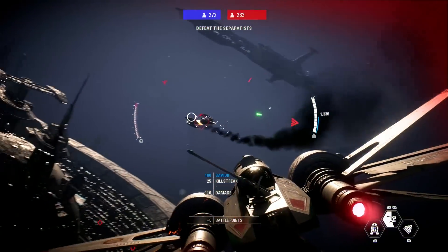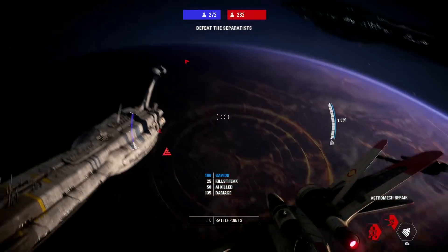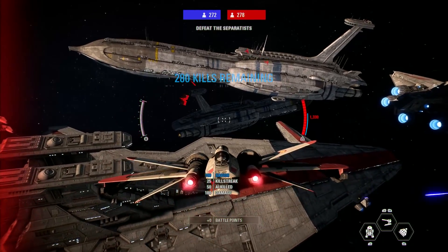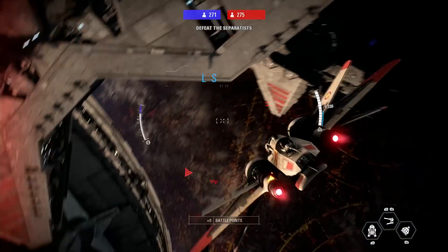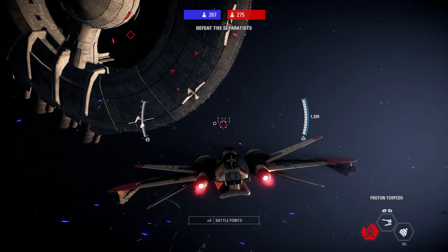they also added a ton of Republic Venators, as well as a couple Luka Hulk class droid control ships, and a lot more Providence class carriers — those are the CIS ships — and it feels like an all-out battle. I'm not sure how they actually got those extra ships in there, because I have made some mods myself and I'm not that good at it, so they must be pretty talented. The current game doesn't let you modify too many things; you can only use assets that are currently in the game and just have to replace a bunch of stuff.